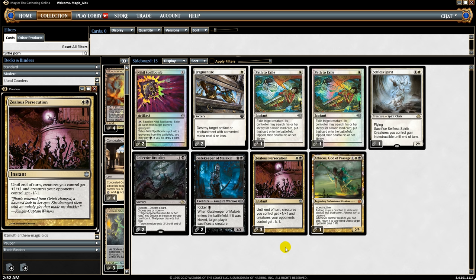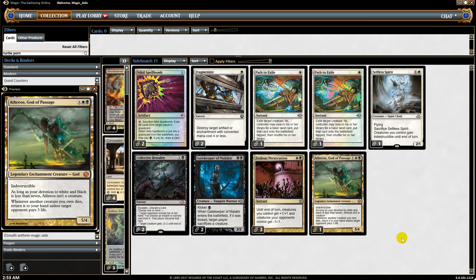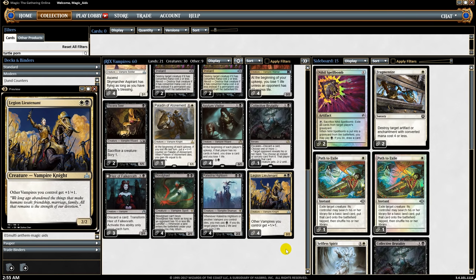Three Zealous Persecutions — until end of turn, creatures you control get +1/+1 and creatures your opponent controls get -1/-1. If you're playing against a creature deck and attack, you can use this after blocks. With lots of little guys it helps a lot. Finally, Athreos, God of Passage — whenever another creature you own dies, return it to your hand unless target opponent pays three. In removal-heavy matchups it's great, and with five black or white mana symbols among your creatures it becomes a 5/4 indestructible. Only costs three so it doesn't wreck the curve.